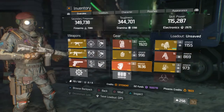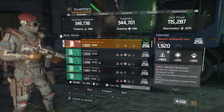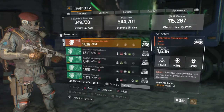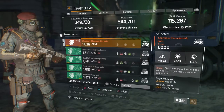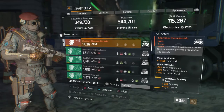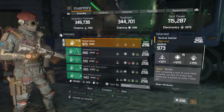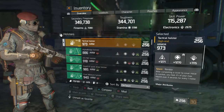Most of my gear is literally max rolled. The vest is at 1272, the mask is at 1272, and my knee pads are also at 1272 with a firearms mod. The knee pads come with 15,600 health, 20% burn resistance, 29% blind resistance, and 1636 armor.